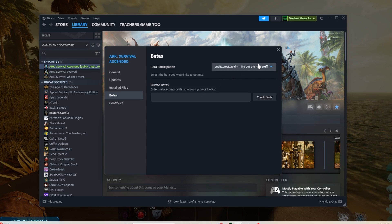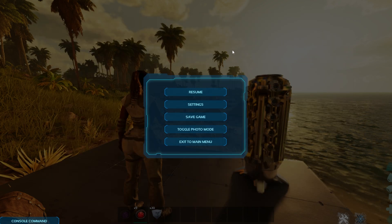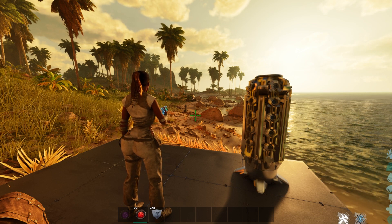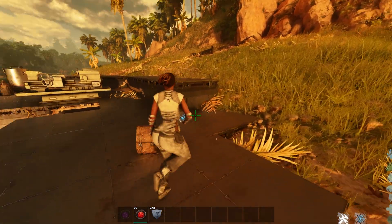Once you're inside of betas, you'll have the option to either click on public test realm - which means try out the new stuff - or none. You are automatically put into none. You need to click on the public test realm, try out the new stuff. Then what it's going to do is download the public test realm, and once it's downloaded it's going to verify those files. It's going to take about 10, 15 minutes.